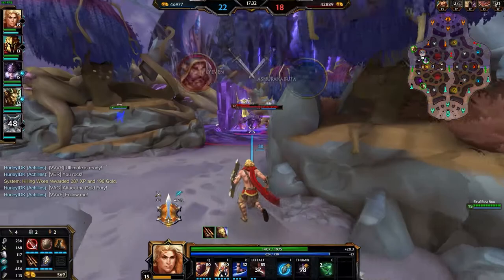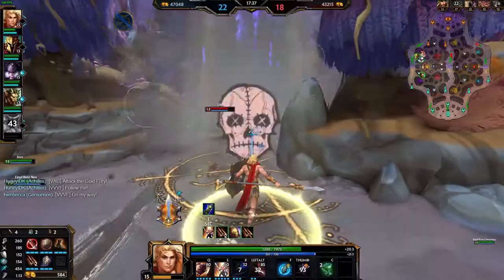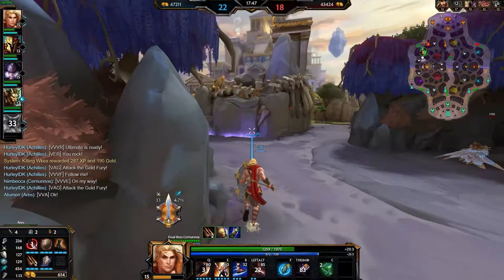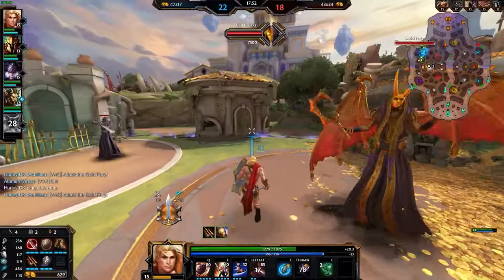If you're chasing someone, you could use your 3 to get in range, throw the spear, melee, use your 1, melee, then use the 3's second cast to follow up after a potential dash or jump away. Just make sure you are mixing in some autos amongst your abilities, as you should be building Hydra's Lament on Achilles pretty much every game — even in support — due to Achilles' low animation times, the double cast on his 3, and his low cooldowns.